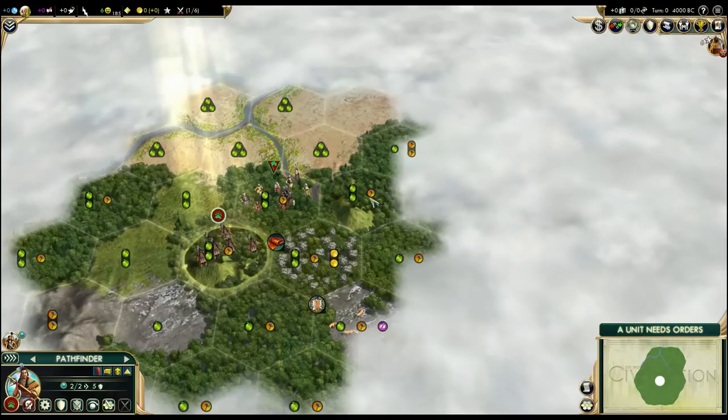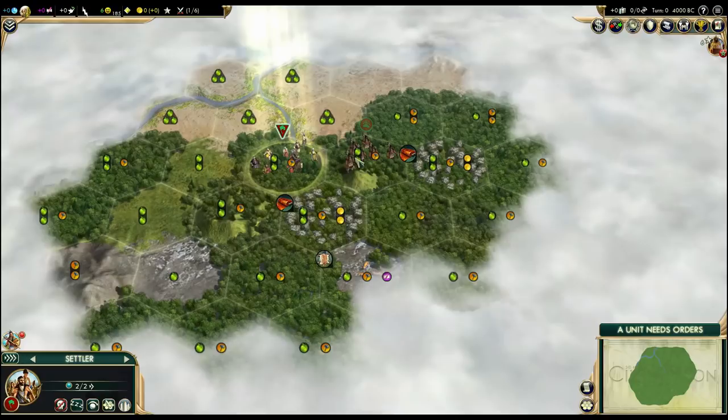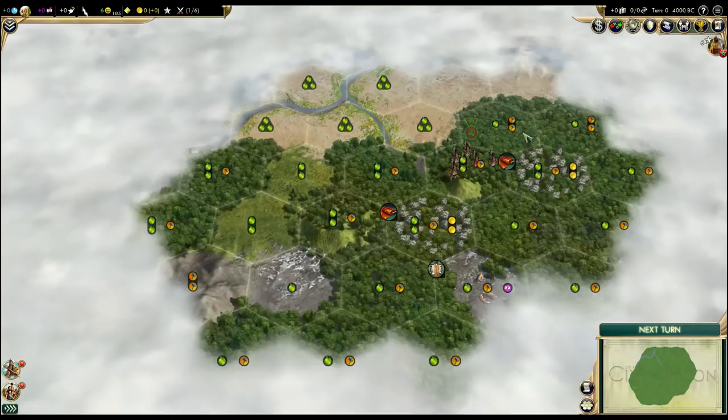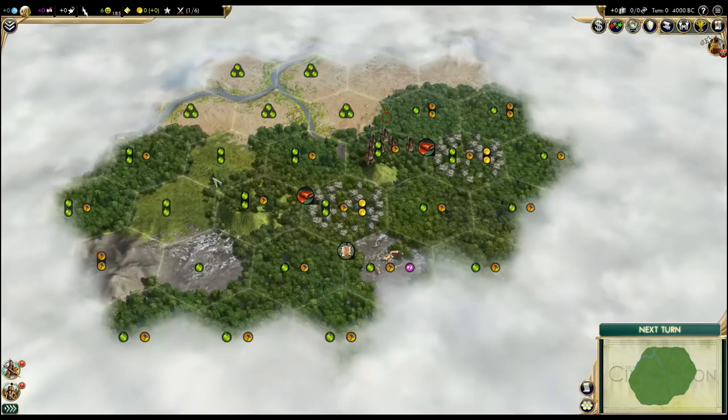So this confirmed what I would do. Here I would move the settler, because we just revealed another silk. I was thinking that maybe if the desert went this way, I could start on this tile, but with this silk it's definitely better to be here.